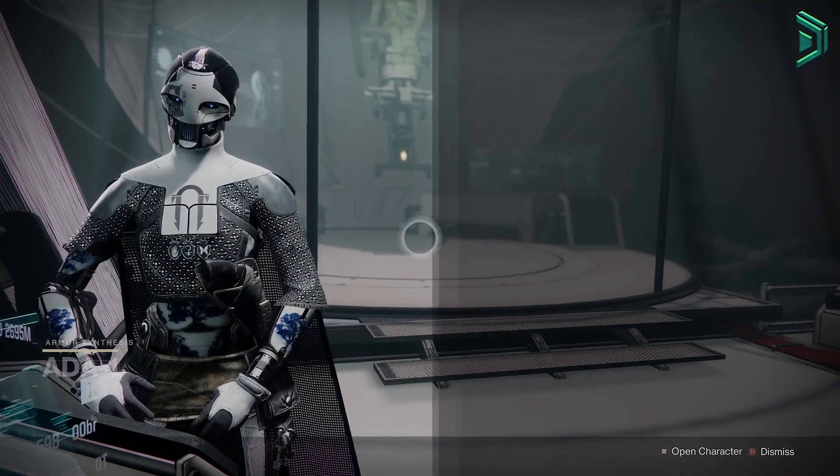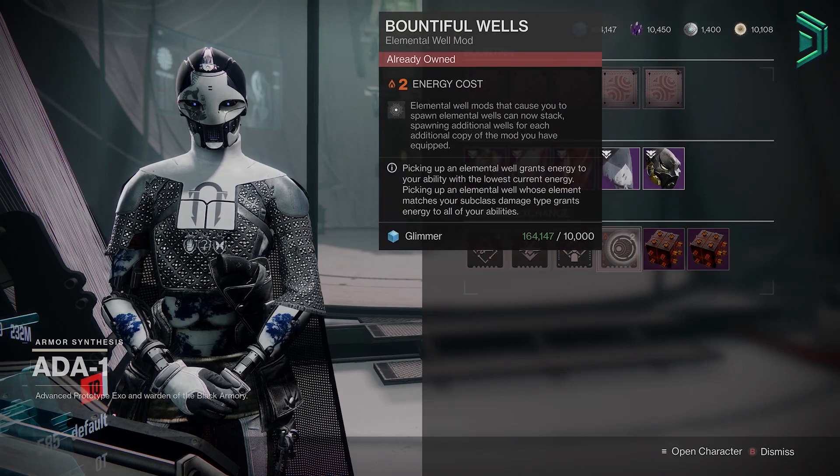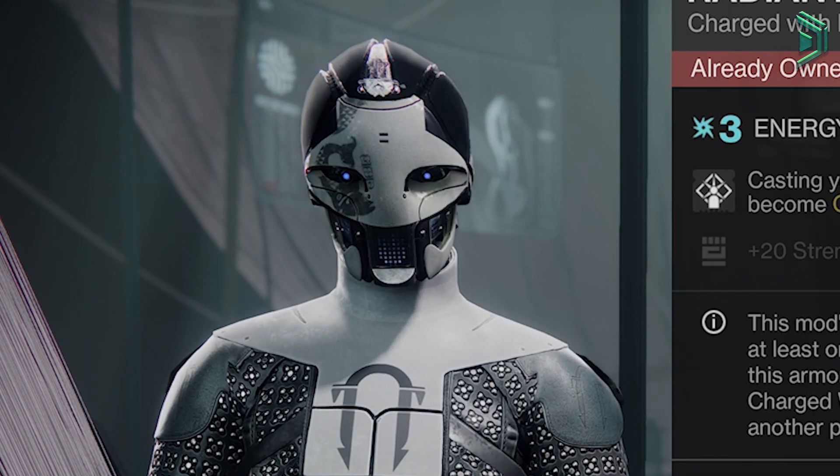What is going on guys, today is probably the best day you're gonna have. Right now at Ada 1 you can get Bountiful Wells and Radiant Light, two of the best mods for crazy builds in Destiny 2 that work with all types of builds.